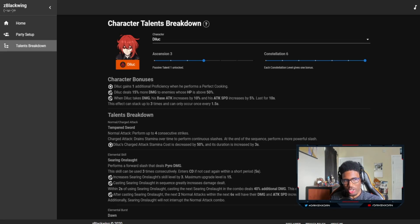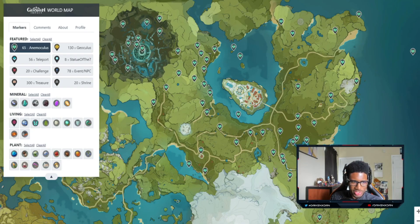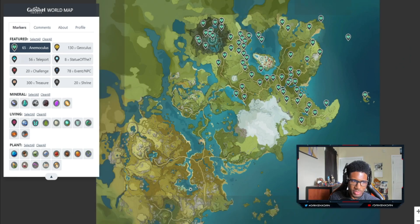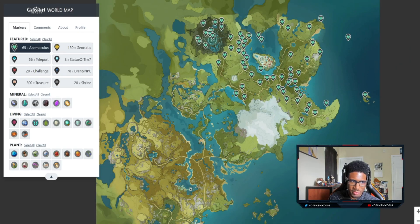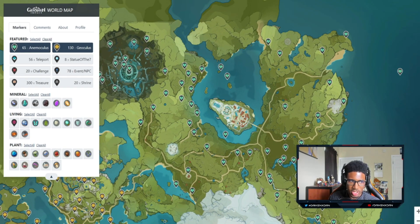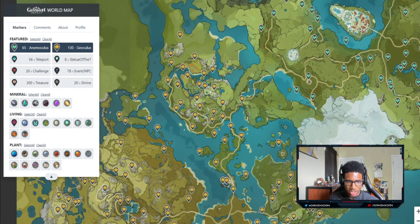It's a pretty good resource for researching things and planning ahead for pulling and setting up your teams. The next resource is a little more controversial because some people may not want to use it right away. In this game there are the anemoculi and geoculi, and the statues — things you have to find around the world. There are 65 in Mondstadt and 130 across Liyue, which are a lot to find.